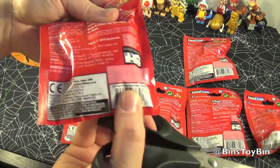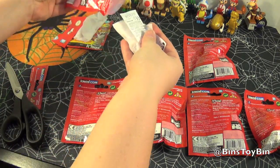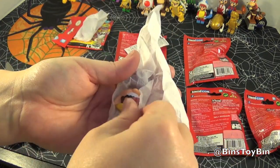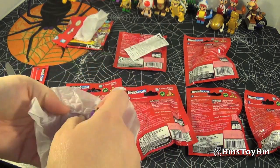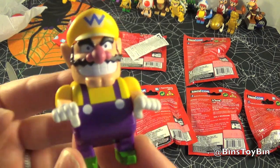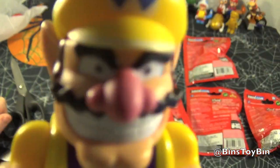This one has the second number underlined. Let's see who this one is — I'm not going to look at the instructions because I don't want to be surprised. This one is Wario! Nice, a brand new guy. Easy to put together. There is Wario — nice big figure, nice details on him. I don't like playing him in Mario Kart because he's too big and weighs the kart down. Well, he can hang out with his bad guy buddies.